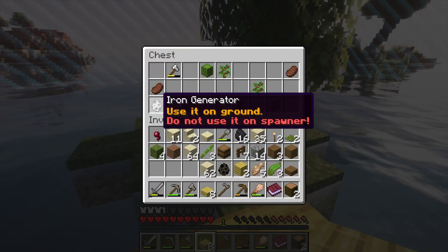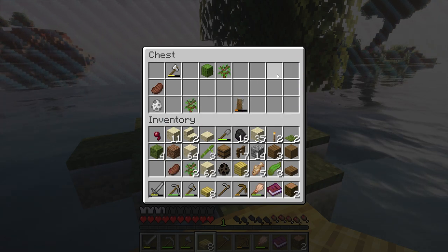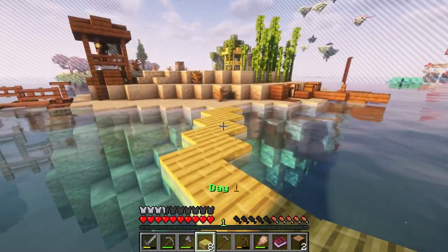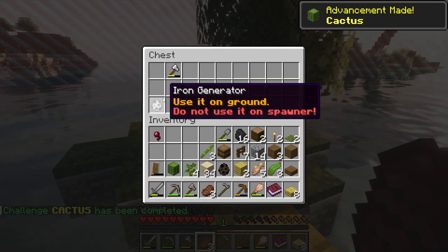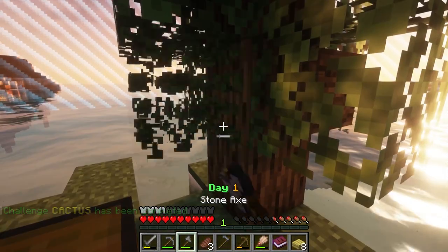Come here, little island, come be a part of me! We got another generator here — an iron generator! Got a shield, oak saplings — okay so we can get some trees there. Our inventory is full — how are we on a survival island and inventory is already a problem? Oh, cactus! Okay, cactus is a challenge. Let's go.